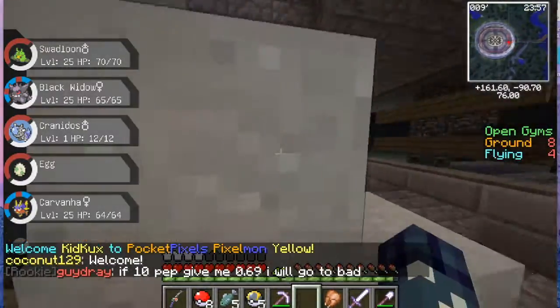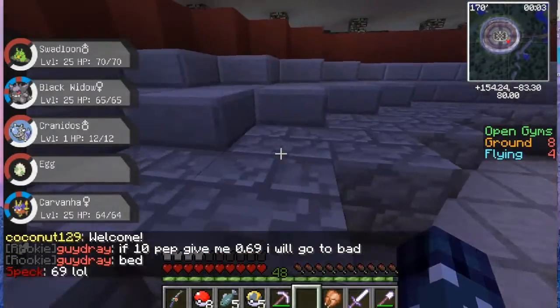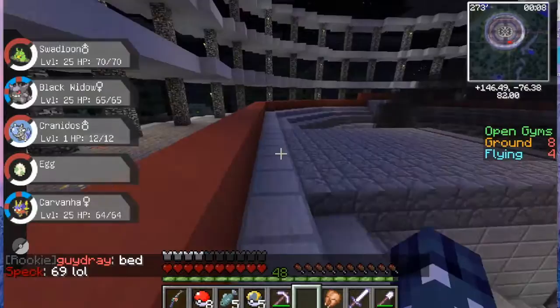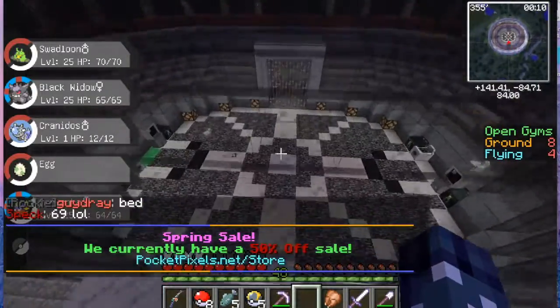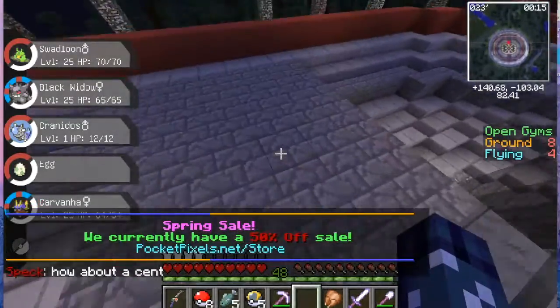Finn off camera decided to fight the rock gym without me knowing, and he used Dragon Rage and had no idea why he was kicked out of the battle. You used Dragon Rage and got kicked from the battle — yeah, you're not allowed to use Dragon Rage.